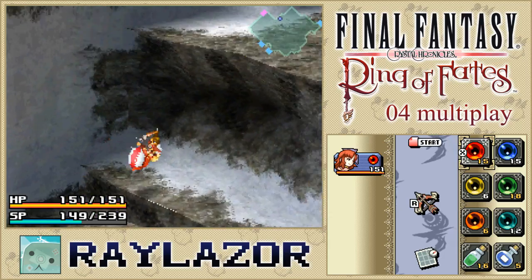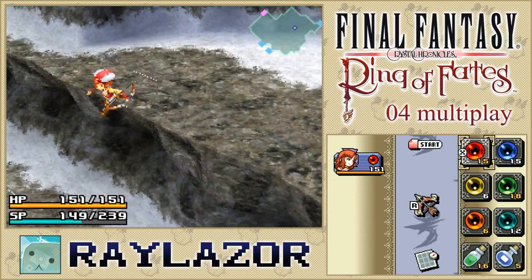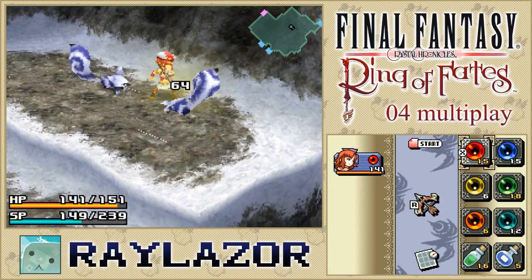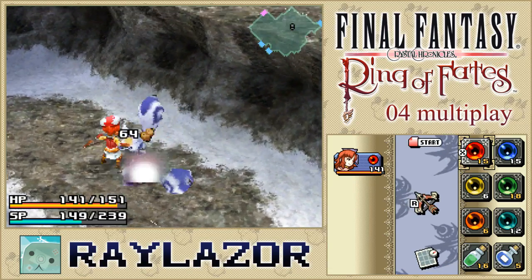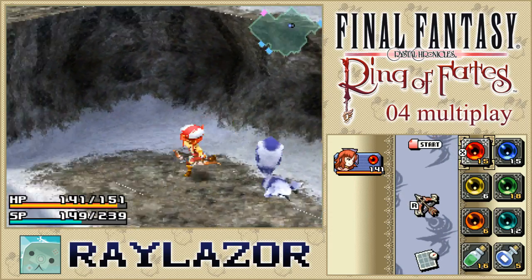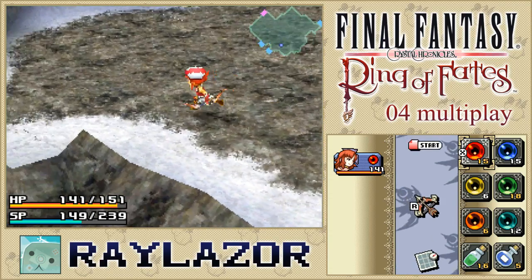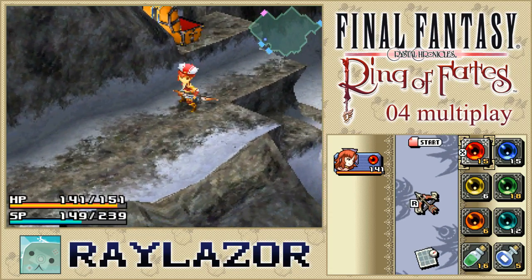Sometimes I wonder if these guys are just infinitely respawning — definitely not the case, but still sometimes you just have to wonder because there's certainly a surplus of enemies on this map. Alright, two to deal with, that's fine. So far so good, not too much to worry about — no life-endangering moments just yet. Mount Vow may take quite a bit of time to clear out completely, but it's actually really fast for Selkies to go through.